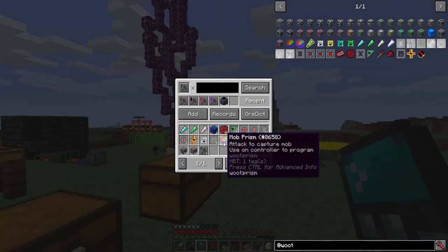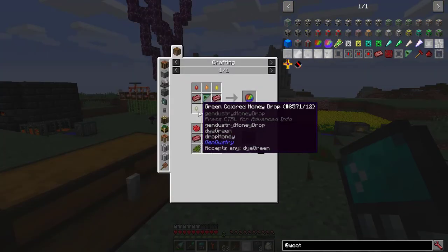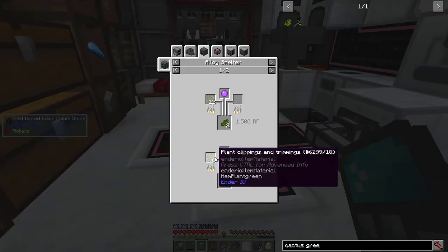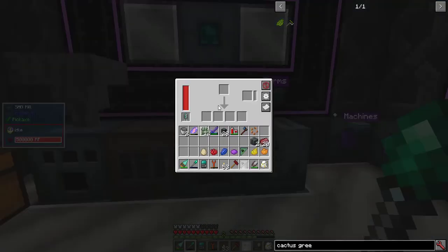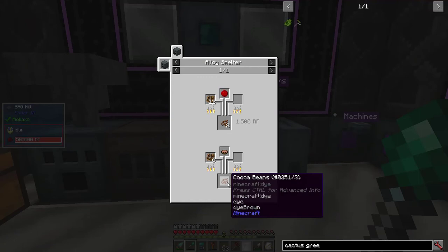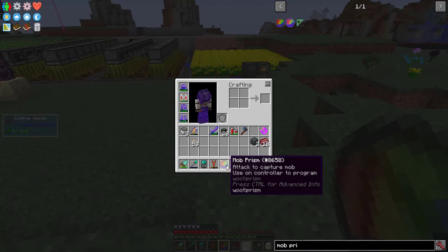Now for the first actual step: the Mob Prism, which lets me pick a mob. I'll need a Mob Prism Frame and several dies. The only thing I don't have is Cactus Green, and I don't have any deserts near me. But I can make it with an egg and plant clippings and trimmings from Ender I/O, which you can get relatively reliably from grass — hence these shoes. Let's throw it in the sag mill. These loose twigs and prunings can be used to make cocoa beans. I just need 6 and an egg for Cactus Green. Now I have the Mob Prism. The thing is I need to attack a mob, so I'm going to go far away and kill the creeper. And now it's programmed.